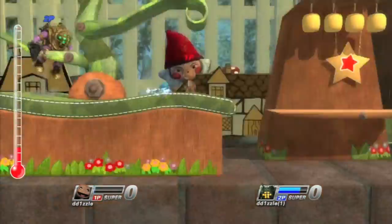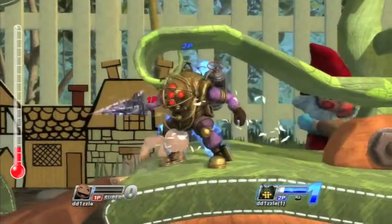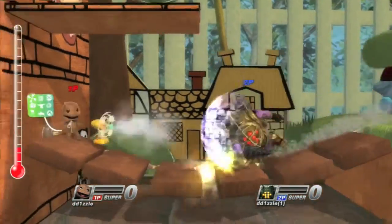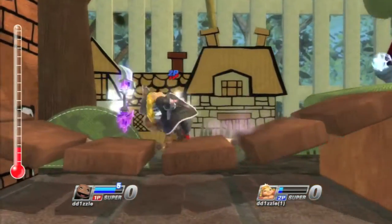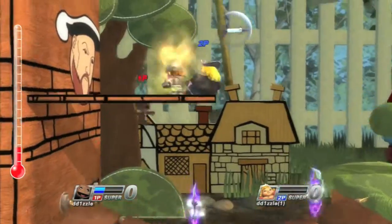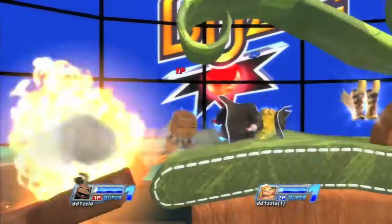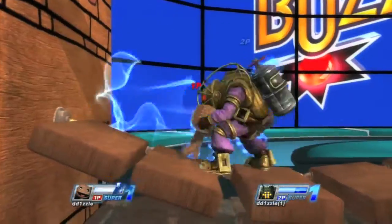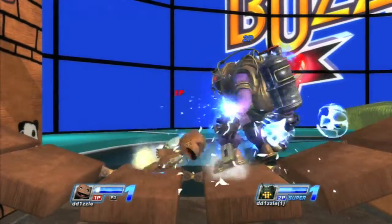When it comes to bad matchups, characters that have super armor like Big Daddy and Zeus can easily absorb most of Sackboy's attacks. Good matchups are hard to come by with Sackboy, but Fat Princess has a hard time dealing with his arsenal. The combos Sackboy has may generate a lot of AP, but are hard to pull off in a competitive environment.